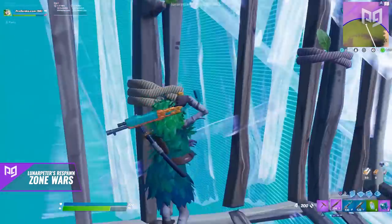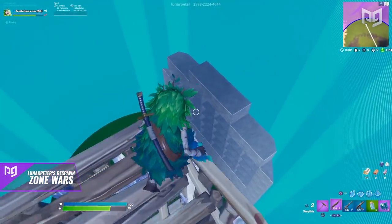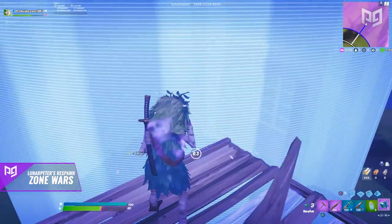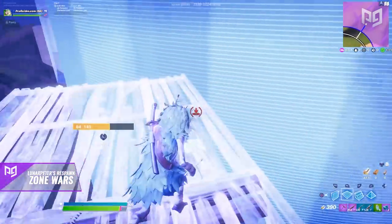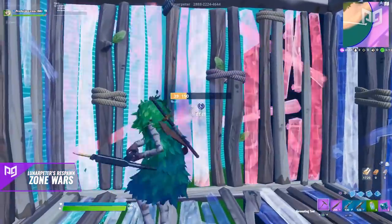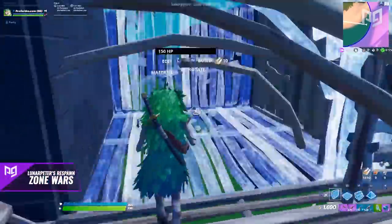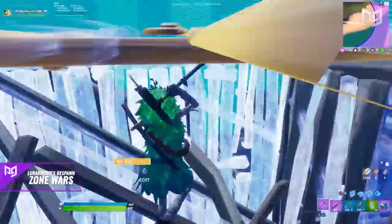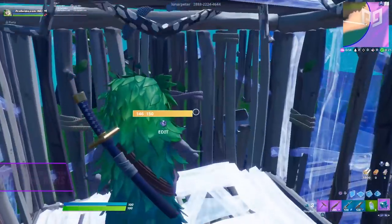That's perfect for being able to get as much practice as possible. Just like with other Zone Wars maps, taking control of the high ground is pretty essential — but even more so with this one. Remember, the zone loops back to old areas, so you'll have plenty of builds to work with. Whether it's conserving materials by using other players' builds or connecting your own to theirs, this map does a great job of teaching how to utilize old structures that come back into play.